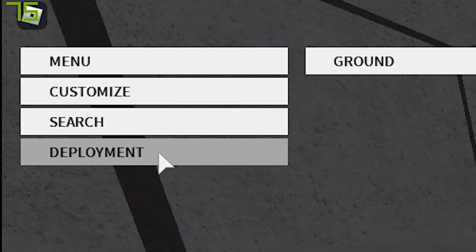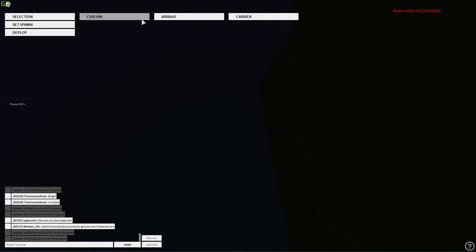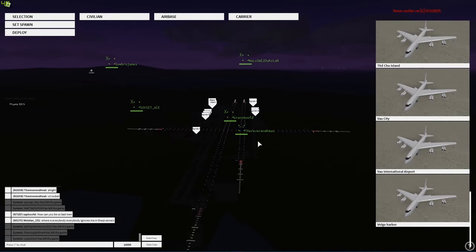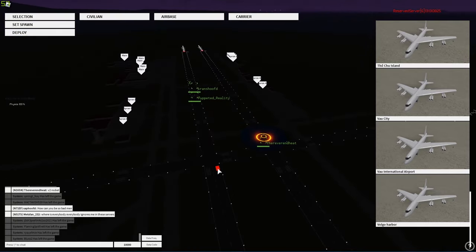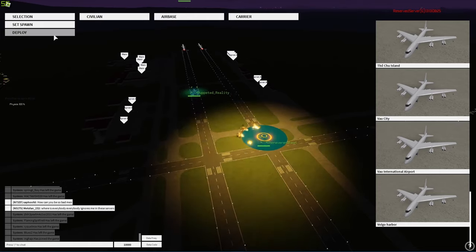After that you might ask yourself how do I spawn into the game — well, that's easy. Click deployment, and from here it's nighttime so you can't see much. You want to land on one of these things: a civilian airbase or a carrier. I recommend going to civilian and scrolling down to WOW International Airport, because that is where everyone goes. If you don't want to get isolated from other people, go to WOW International Airport, then set spawn. Click on the red marker — that is where your plane will spawn. Then click deploy.